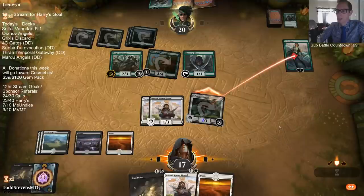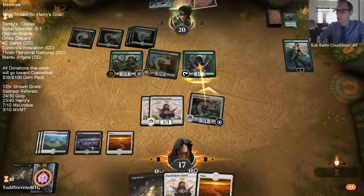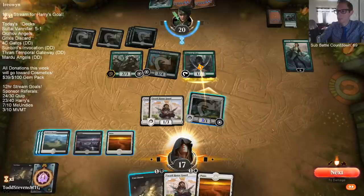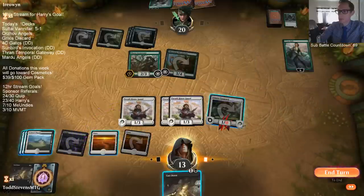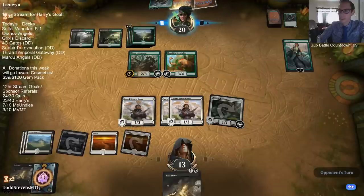I think we're just dead now because all of our angels will just die to Vivian. The best card we could draw is Seraph of the Scales - because Seraph dies but leaves behind a couple of bodies. Our opponent is really making it seem like they have an instant they're considering playing. Probably boarding out Honor Guards and Adanto Vanguards after this.